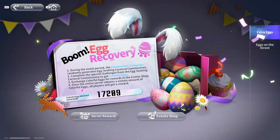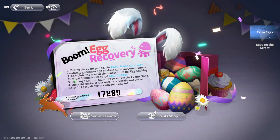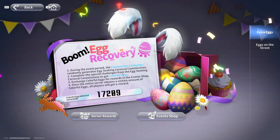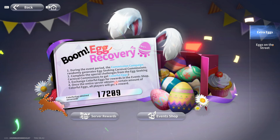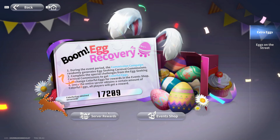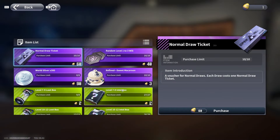This is specifically the egg hunt for the commissions part. The commission campaign randomly generates egg-seeking carnival commissions, and then there are special egg challenge commissions. Complete the special egg challenges from the egg-seeking commissions, get the colorful eggs, and exchange them for all these really good rewards.